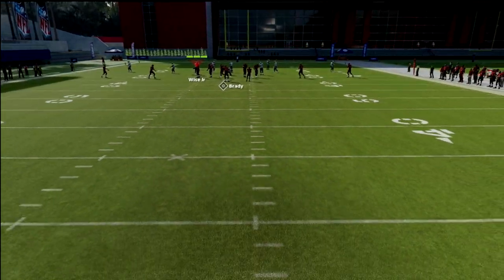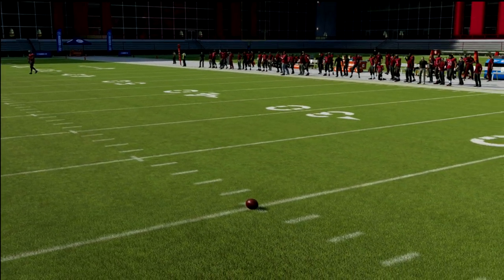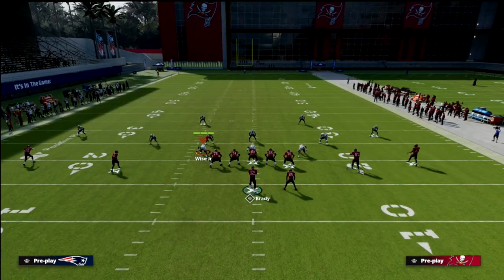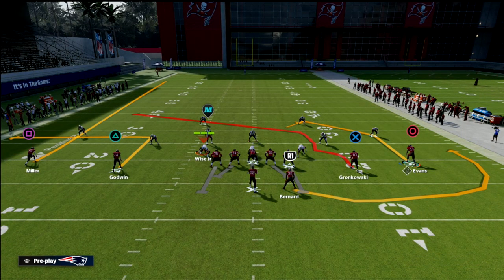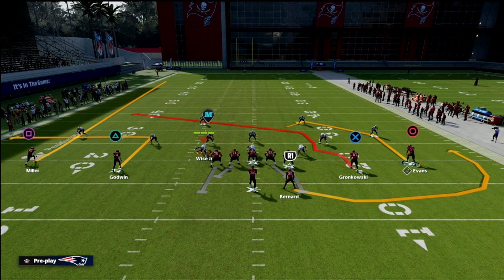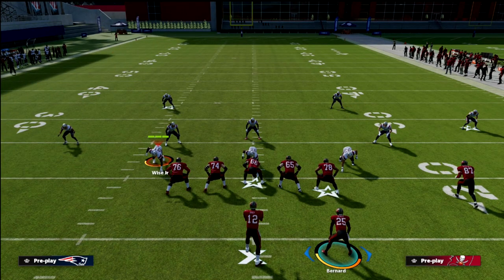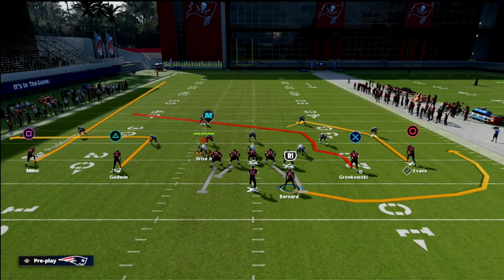Ideally you want to run this play with the ball on the right hash mark, but you can run it on either side or even in the middle of the field. From a setup perspective, we're going to put our running back on a route. The primary route we're really focused on — the reason we're calling this play — is the Mike Evans route. It's probably the best check-down read in Madden because there aren't many zones that will guard it.